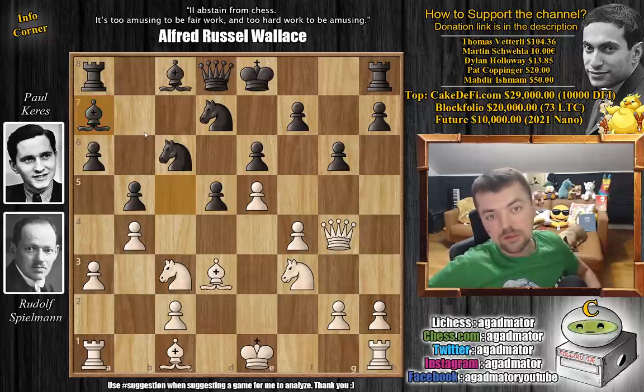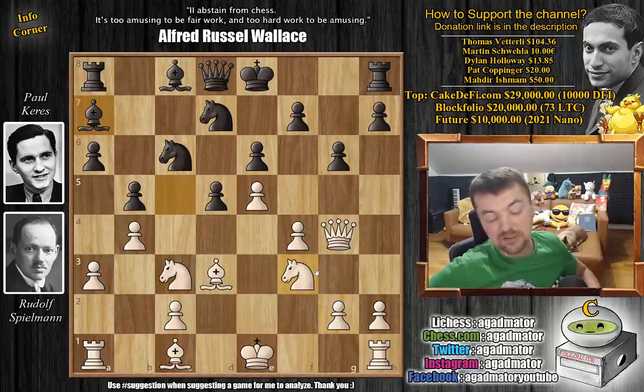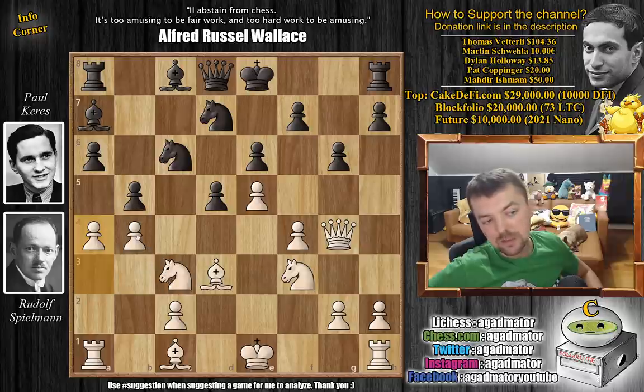What do you play here? You could continue development — you still have to develop your bishop, and you still have to decide whether you're going to castle queenside or kingside. Kingside castling isn't allowed for the moment, so you might want to attempt that somehow. But here Spielmann strikes with a4, which is a little bit weird because you leave your b4 pawn hanging, but you want to create some trouble.